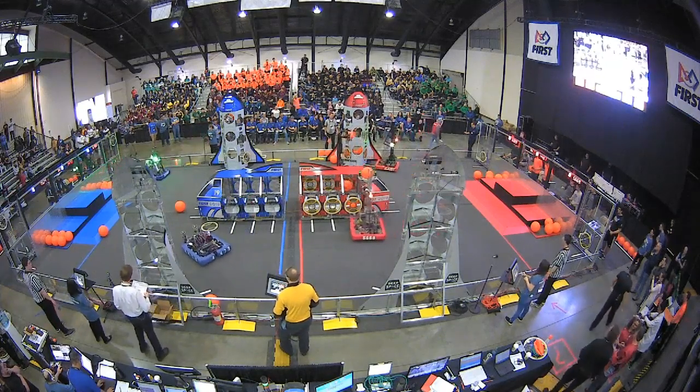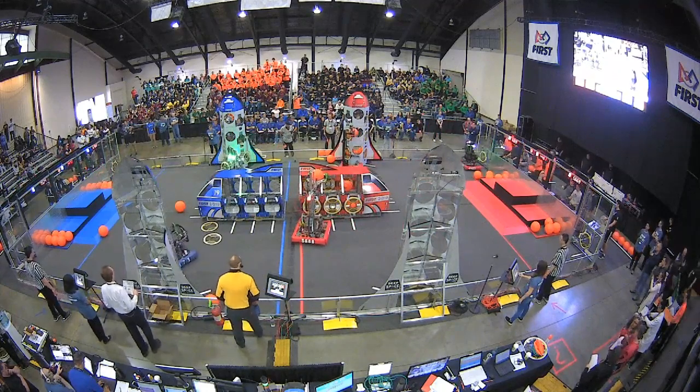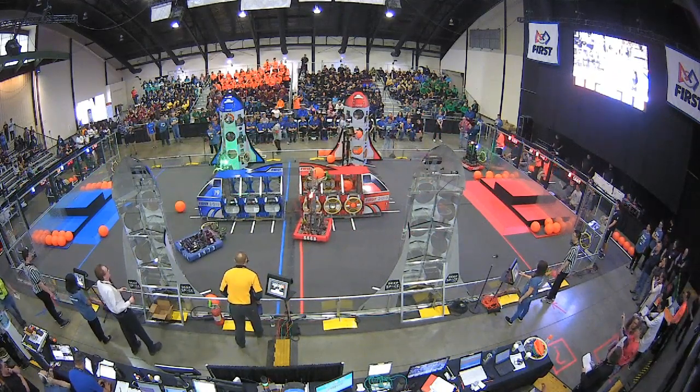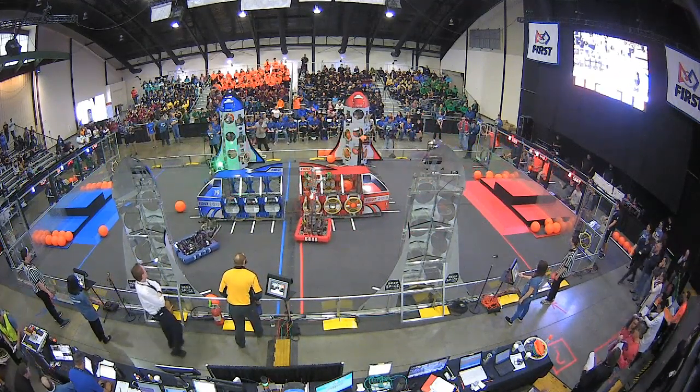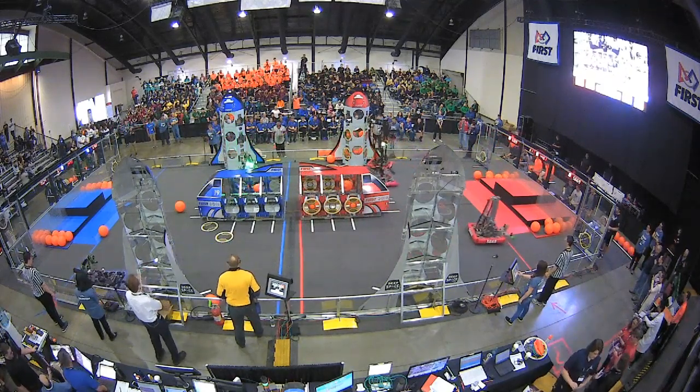You see stripes on the floor that help guide the robots to the cargo ship or the rocket ship. They have two minutes and 30 seconds total to complete filling the rocket and the cargo ship before the next sandstorm. They get two points for every hatch, three points for every cargo put into the cargo ship.